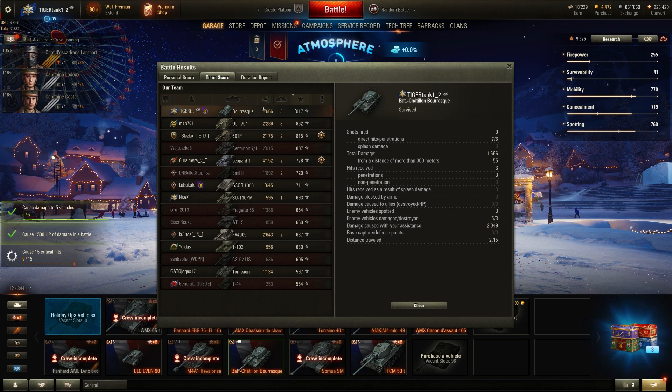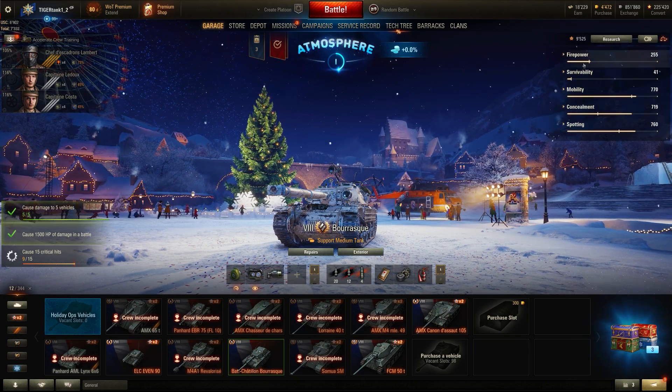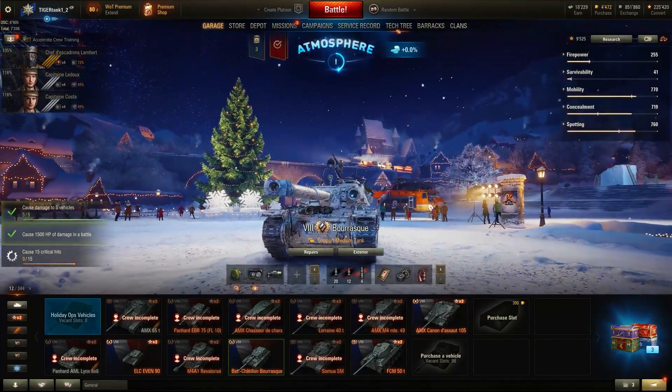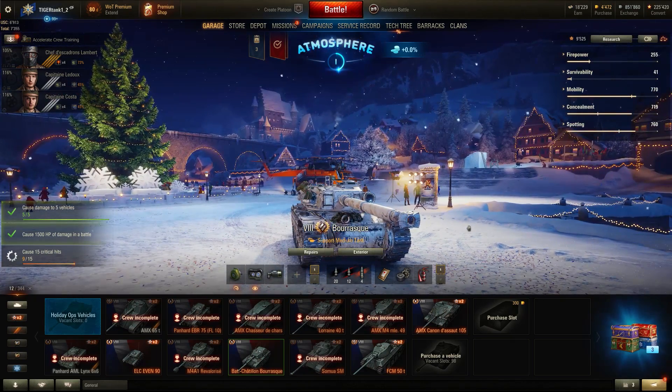We haven't really talked about premium shells in that game because I didn't use any. I do have 12 loaded in — you have 240 millimeters of penetration with them, which is a nice bonus. What we're going to do now is jump into another match — this will be the final match. Hopefully it's a tier 6 match or something in the tier 8 range, and you'll see what this tank is capable of against equal-tier or lower-tier opponents.